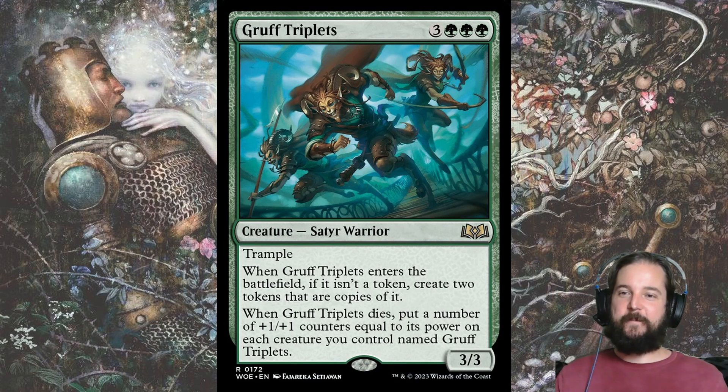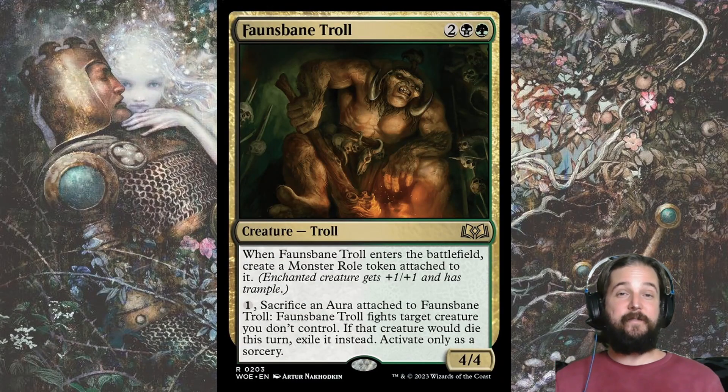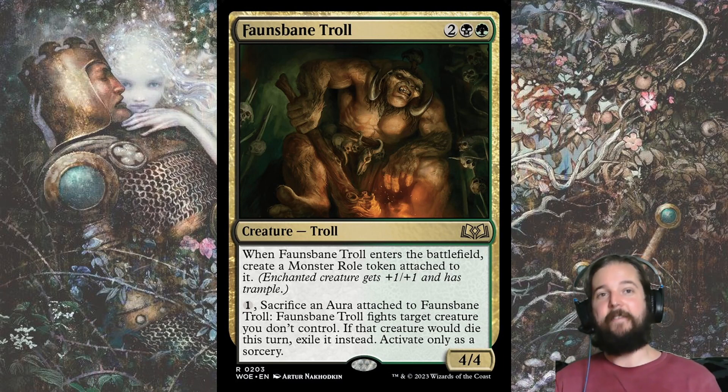The rare I chose for my draft skeleton was Fawn Spain Troll. It's basically Agatha's Champion but only costs four and has trample — at least until you remove it to trigger a fight, and then you can do it again. You just need to reattach an aura from a card like Ferocious Werefox or Conceited Witch.